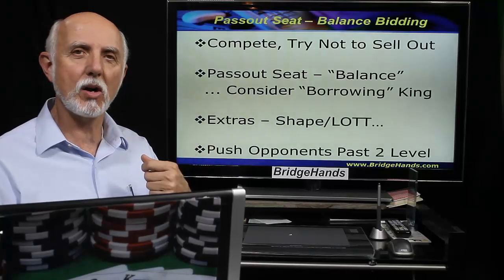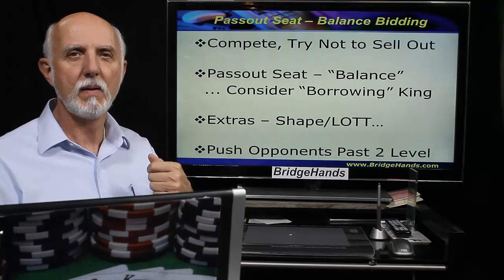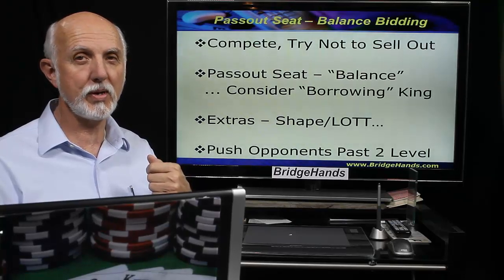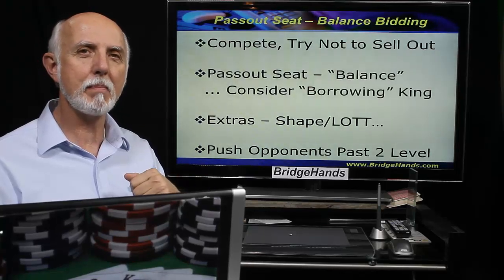Like what? Well, maybe even body cards. Tens, nines, and jacks might be helpful also. The idea is we're trying to push the opponents past the two level. When they get to the three level, they may not make their contract.